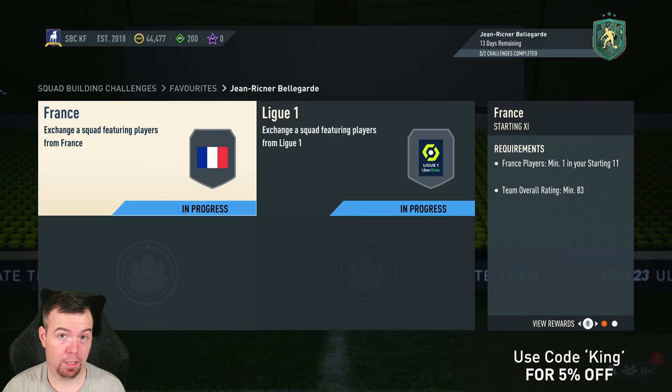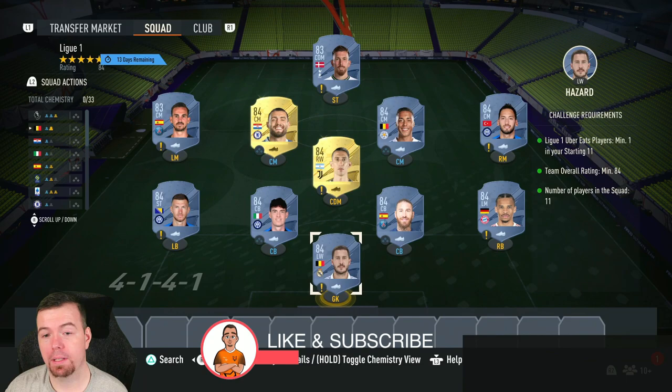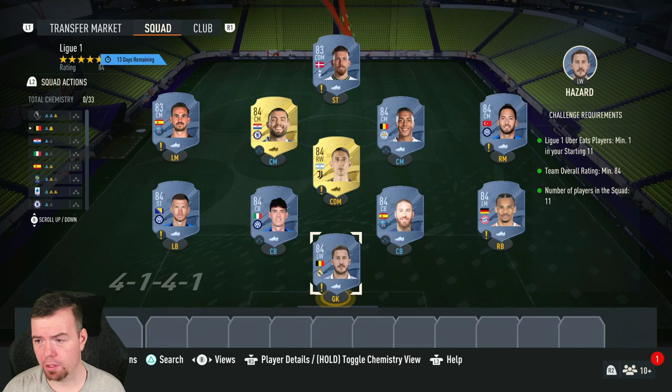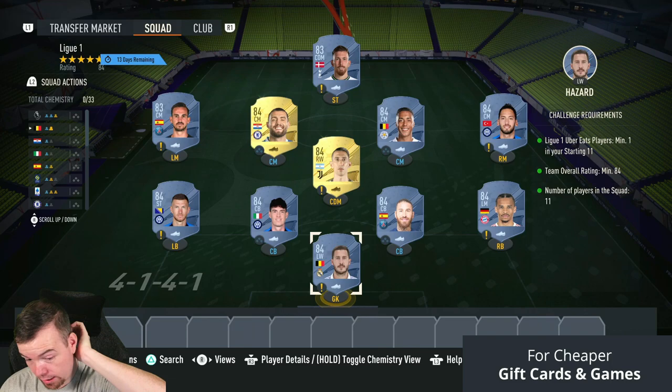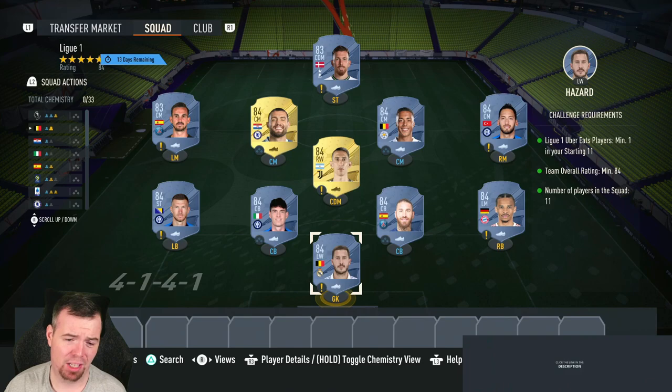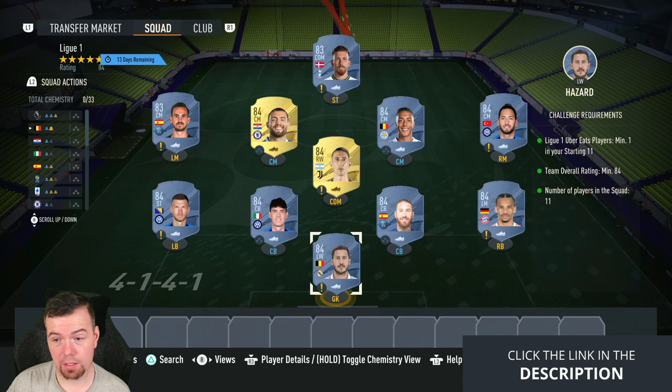For the League SBC requirements, you need one league player — Fabian, Soler, or Schmeichel, all the same price, take your pick. You need a minimum of 84 overall, smacked on 84, can't lower anyone with 11 players in the squad. 84-rated players are slowly going back up in price — I did an icon SBC and they were around 2.8k, now they're closer to 3k. It's not a massive jump but it's not ideal. Nine 84s and two 83s is what you're looking at.